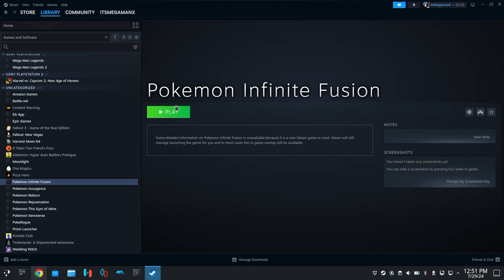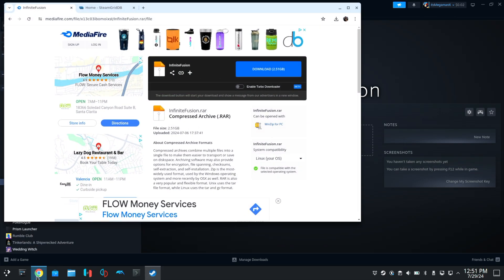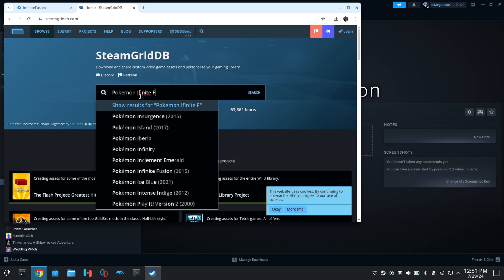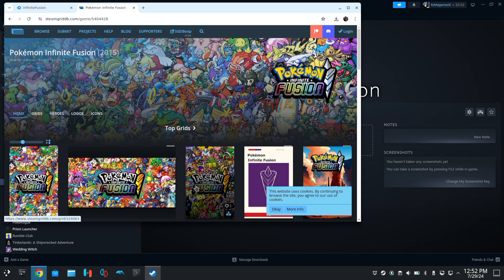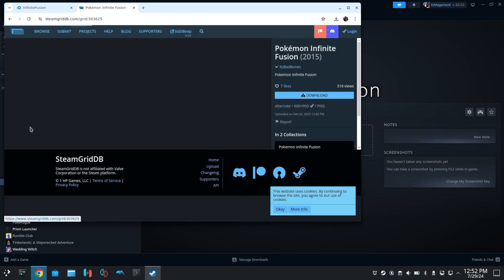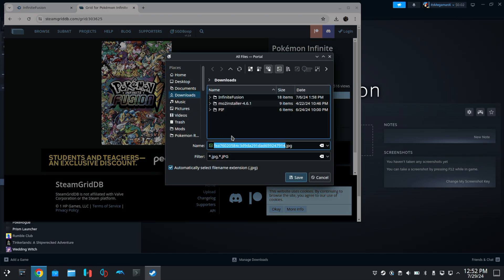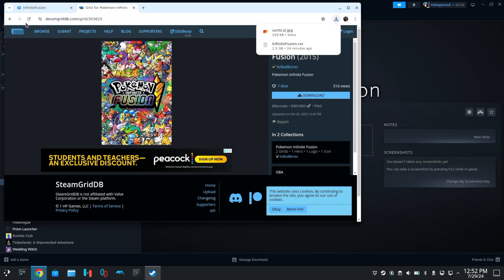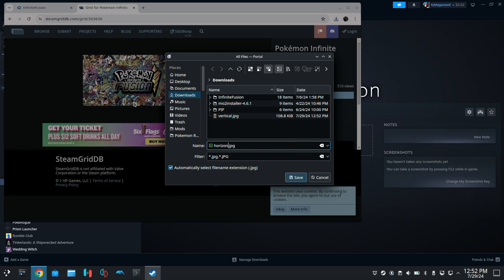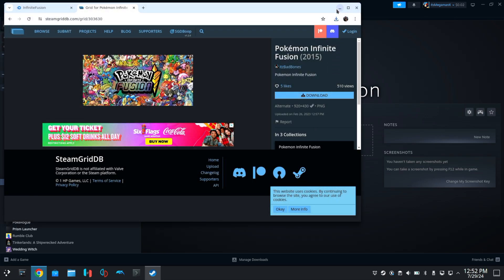Now let's get some artwork because this is kind of boring. Go ahead and open up your browser — I'll put the link in the description, but I'm going to be using SteamGridDB. Once you go in there, type in Pokemon Infinite Fusion. I recommend getting a vertical banner and a horizontal banner for the two different areas in Steam where you can apply artwork. Right-click your chosen images, save image as — name one 'vertical' and one 'horizontal'. Make sure to save them as .png files since Steam requires .png or .tga format.